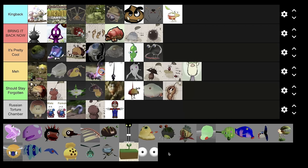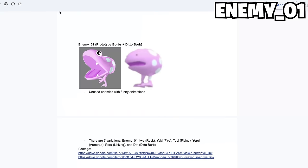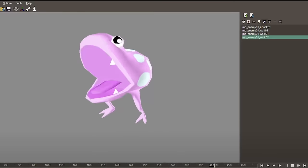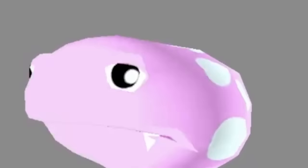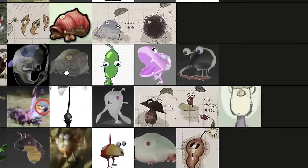For the Hey Pikmin unused enemies — Nintendo took down the only footage online, so I went into the Hey Pikmin files and got all these animations. This first enemy is basically a Bulborb-type thing. I don't know how I feel about it compared to an actual Bulborb, but it's funny. Above Blackface Bulborb, below Bean Pikmin.